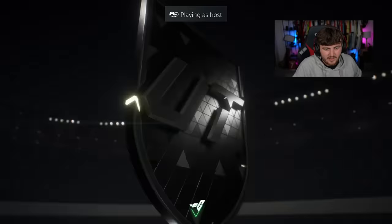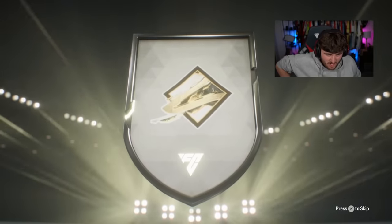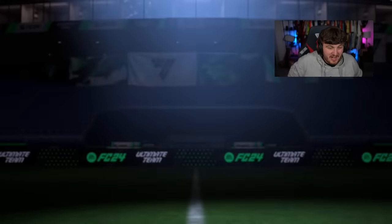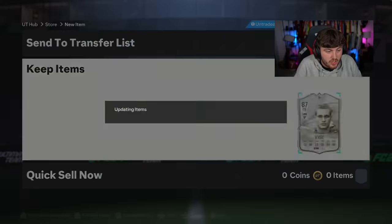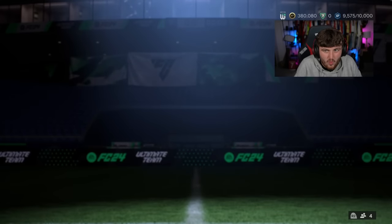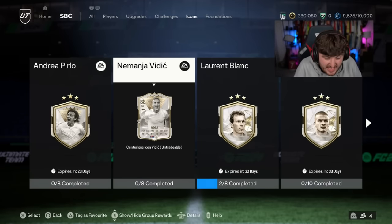Let's see what Wazza's getting - is Wazza getting a W icon? He's got Vidic. Now, if he's not done the Vidic SBC, this is good and solid because Vidic is decent in-game. If he's already done the Vidic SBC though, that is a really annoying icon to get. He is worth like 250k, which is a W. Let's quickly check his SBCs. Good - he's not even started it, so that is a W. We'll take that.